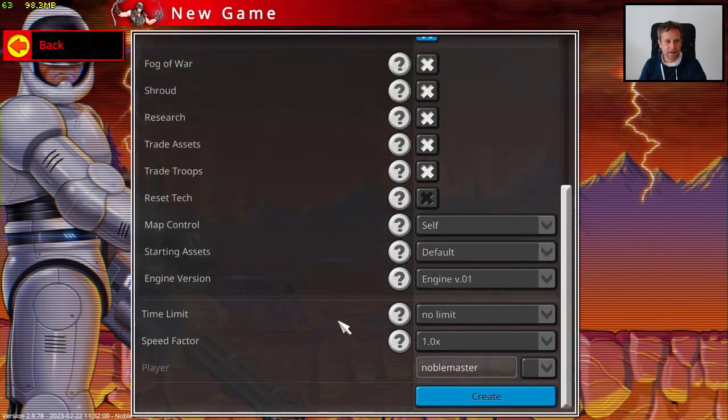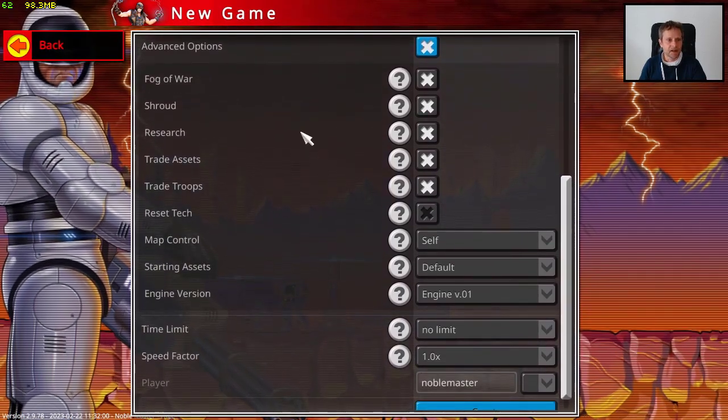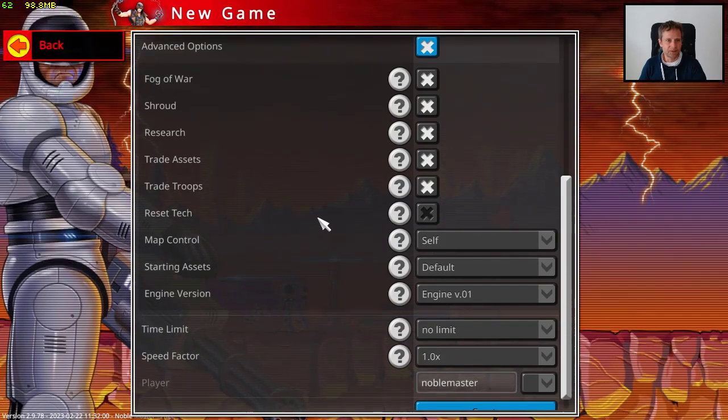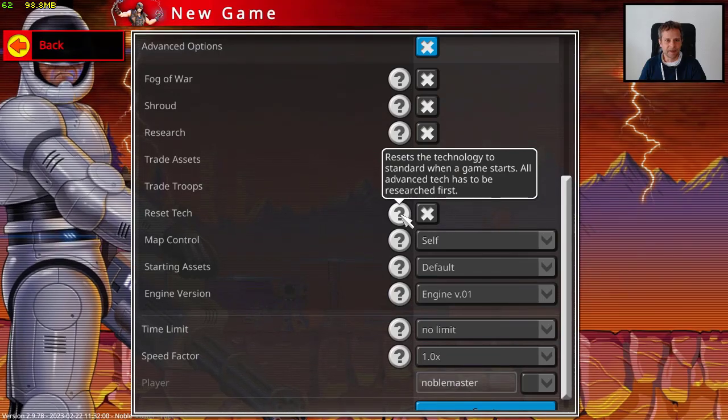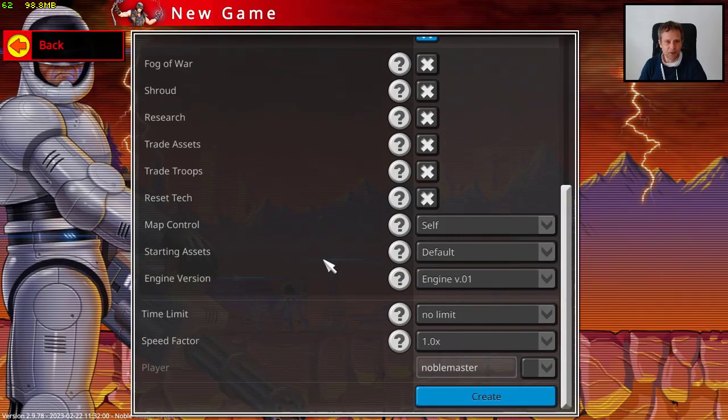Here in Advanced Options we can tweak it a little bit. Basically, if you don't do anything, you get the research tree and your basic tech selected from the factions. But you can also have the option to reset the tech tree. If I select that, all the factions in the game start with just the basic technology, so you have to research everything, which might be a little bit fun and will probably prolong the game.